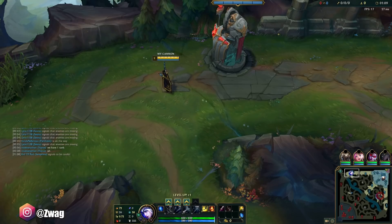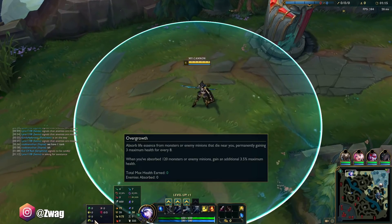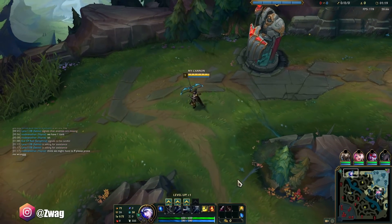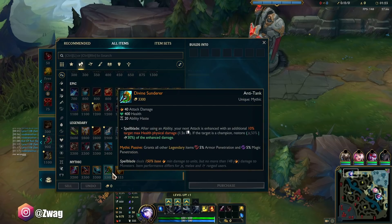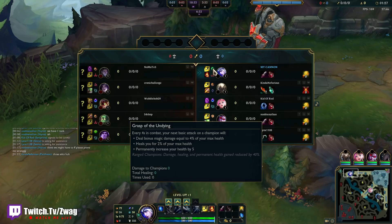Welcome back to another video. We are playing some Ash in the top lane and we have Grasp, Demolish, Bone Plating, Overgrowth, Cheap Shot, and Ultimate Hunter. We're going to go Tank Ash and we're going to be building Divine Sunderer first, and this steals their health with the Grasp on our autos.